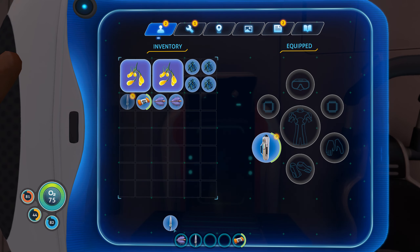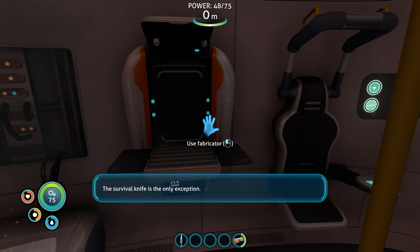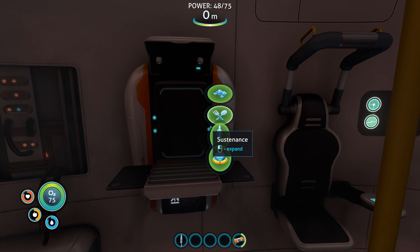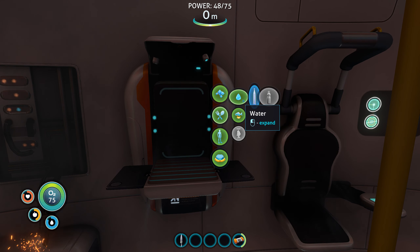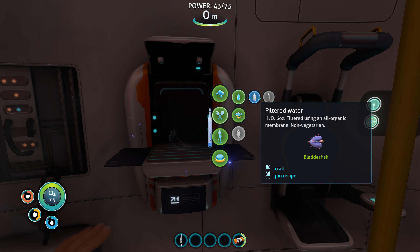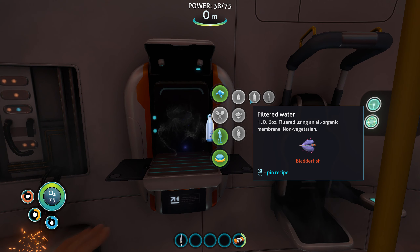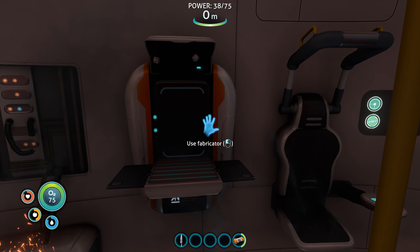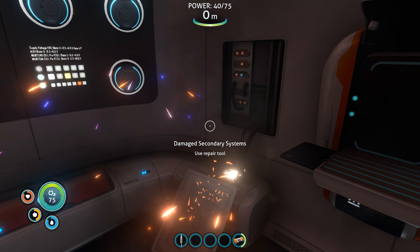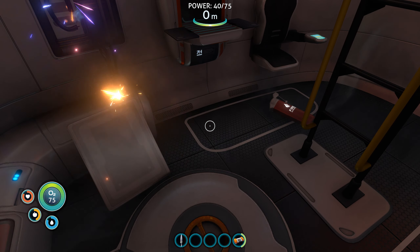Weapons were removed from standard survival blueprints following the massacre on Abraxis Prime - the knife remains the only exception. I'm personally curious what happened on Abraxis Prime. If anybody knows, please let me know in the comments. So far I think we have most of the basics. We need the scanner, which means we need at least two batteries - one for the scanner, one for the repair tool. Let's go ahead and knock that stuff out.